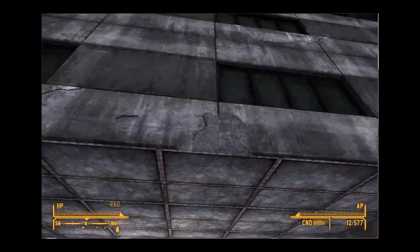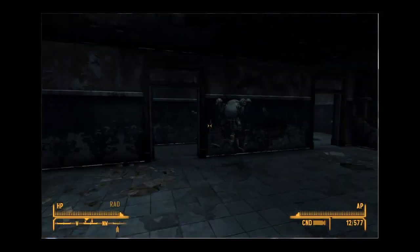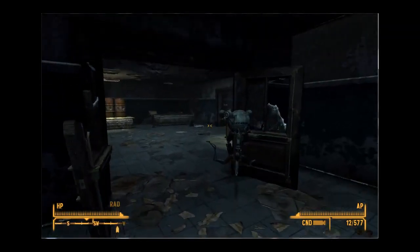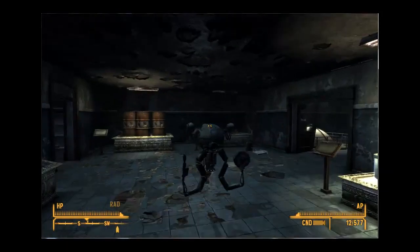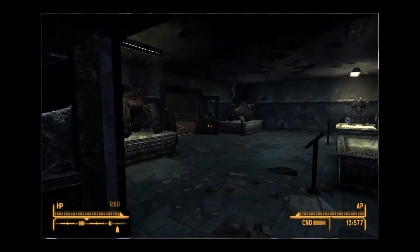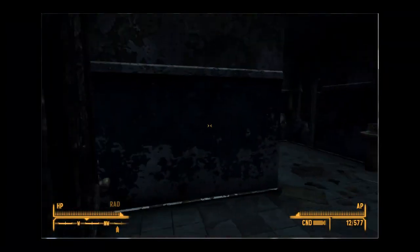The next weapon you'll find is the plasma rifle — it's a prototype called the Q35 Matter Modulator. I already collected it, but I'll show you what you have to do. When you get in here, you have to be there between 10am and 5pm, or else these robots will ask you to leave and start killing you. I did it the friendly way — you can always just kill them all. You go to the first floor and find a key card, then the second floor for another key card, and the third floor for another one. If you have a 100 lockpick skill, you can do it without going through the key cards.